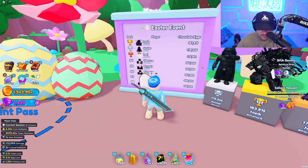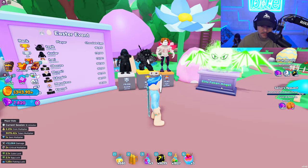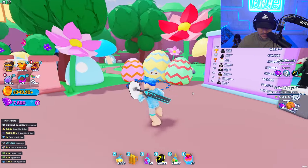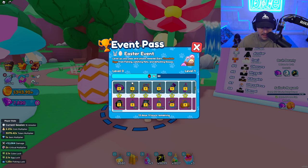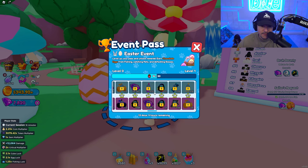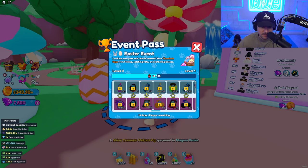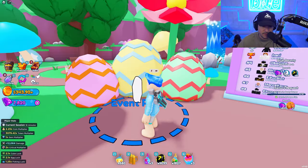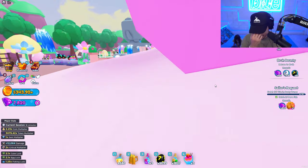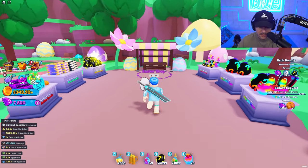Here's the Easter event leaderboard — there's actually a leaderboard for chocolate eggs. I'm not on there, of course. You can get a special placement, which is pretty sick. And then for the event pass: level up your pass by unlocking rewards and earn chocolate eggs from fishing, catching pets, defeating bosses, and more. So if I set my auto on fishing, it would constantly get me chocolate eggs — that's pretty good.